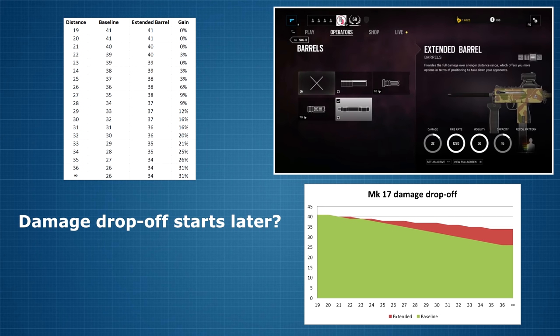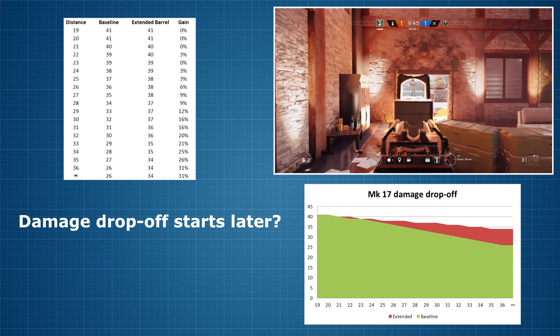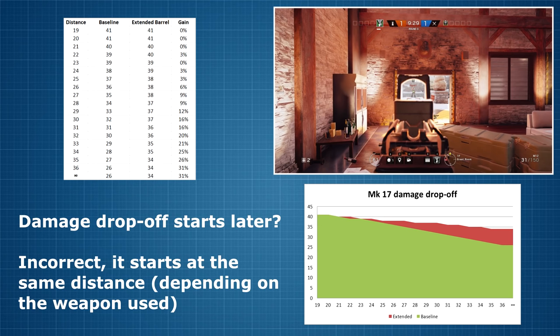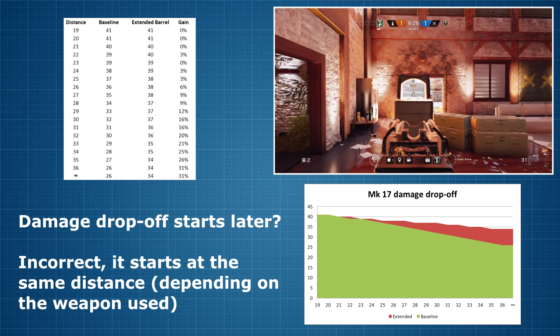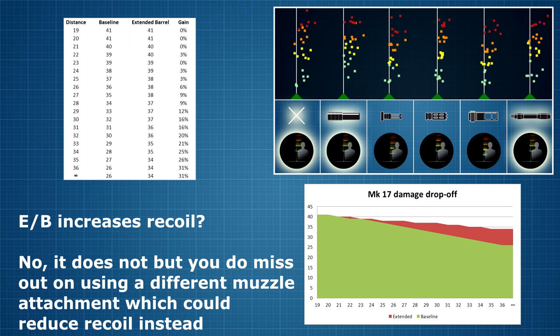So what does this tell us? The description of the extended barrel implies that the damage drop off will start at a later or longer distance, and I've also seen this idea echoed in various discussions online. But from these results, it becomes clear that that is not the case. Damage drop off starts at exactly the same distance — in this case 21 meters. What we see instead is a more gradual damage drop off that finally bottoms out at a minimum damage around 31% higher compared to using the Mark 17 without the extended barrel. I've also seen some people online claiming that the extended barrel increases recoil. This is also not true, as I demonstrated in my muzzle attachment guide video — link at the end of this video in case you haven't seen it yet.